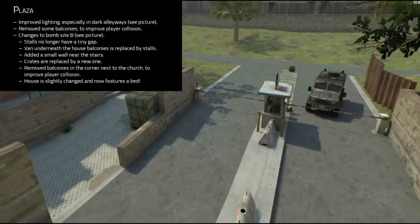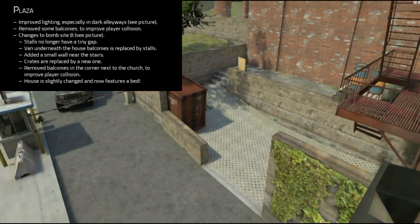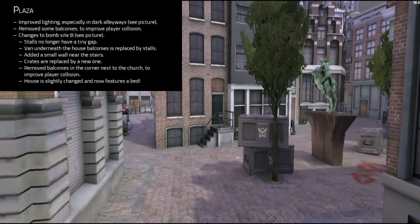They also removed the balconies in the corner next to the church, again to improve player collisions. Inside the house, they actually added a bed.